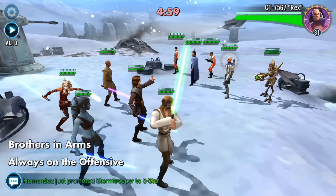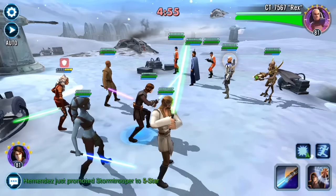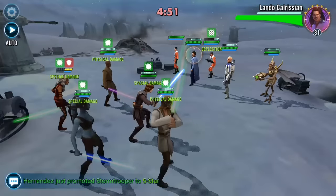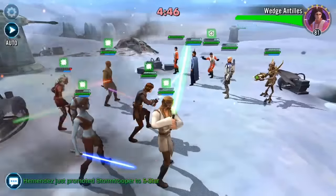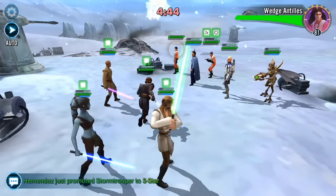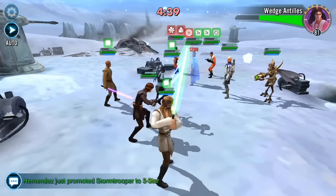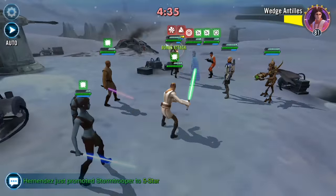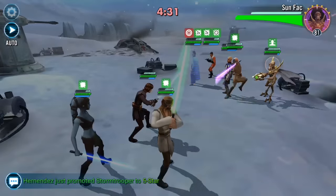We've gone in with a pure Jedi team this time. It looks like our Snips Ahsoka has been taken out of the game very early. Cannot wait until she grabs that new perk — the crit immunity — which is gonna stop things like that happening from the get-go. At the moment we want to take out their Wedge to stop that Biggs and Wedge combo. We've just stunned from a counter from Alia, so we've took their Wedge out, and now we're gonna dispel their Sunfak.